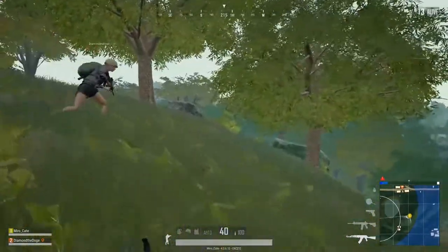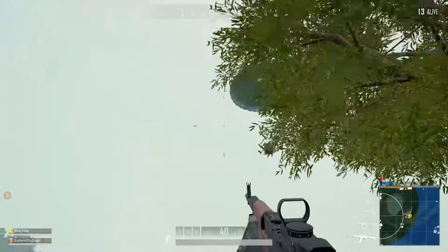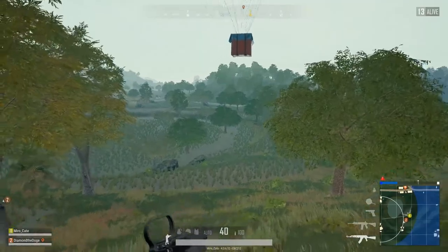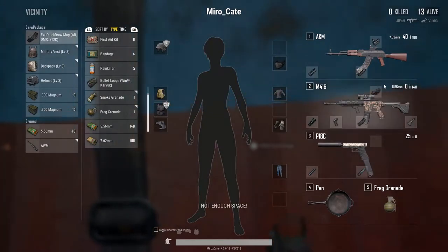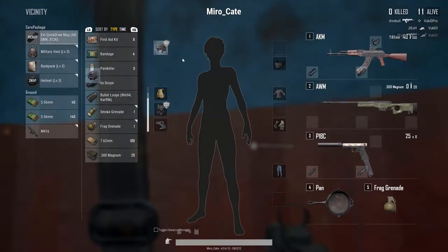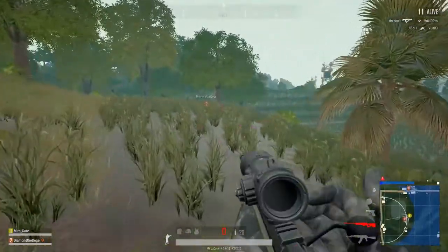Last but not least: crate looting. Crate weapons are really powerful and can give you an easy win compared to normal weapons. For crate looting, you should first drop the ammo of the weapon you're going to replace, so you have space in your backpack for the crate weapon's attachments. You can then transfer your existing attachments to the crate weapon later, which saves time and gets you back into the fight faster.